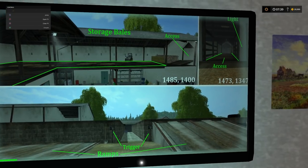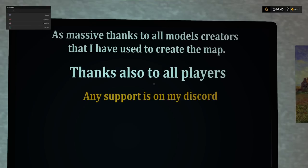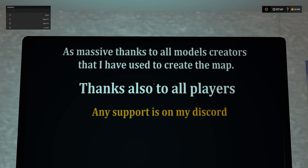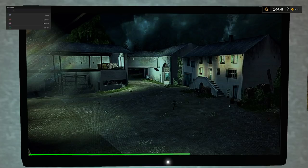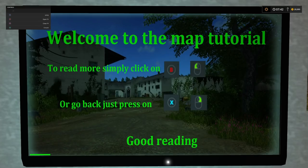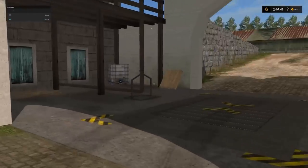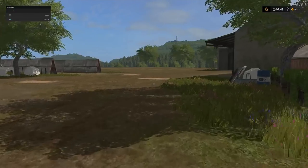I think Giants maybe took their props from Black Sheep on this one, because Black Sheep did announce removable hedges months and months ago as part of this map. And we can see a little more detail of this farm here, with some little triggers I'll be pointing out in a second. Just a little final thank-you screen from Black Sheep, wanting to thank the model creators used, and also thanks to the players, mentioning that you can support him on his Discord channel. A wonderful little tutorial feature built into the map - a beautiful, really unique little style.